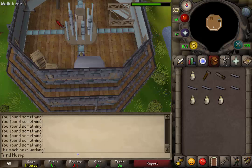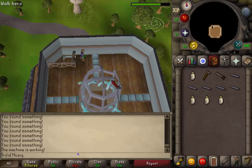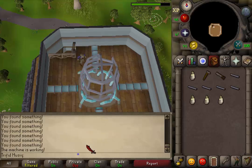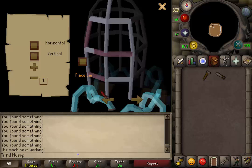Let's now go northwest and climb up the ladder to the fourth floor. You will find a cage in the center — click on it to fix. Yes, construct it. Click to continue. You will now have this interface.